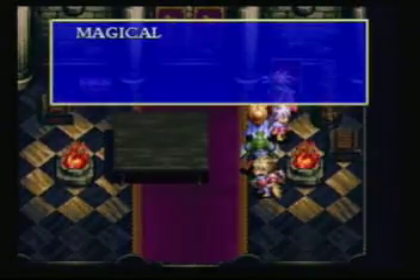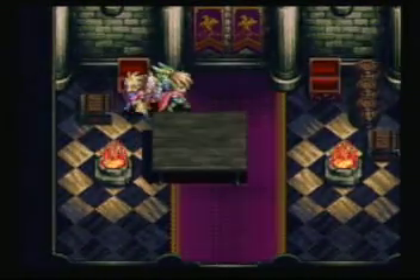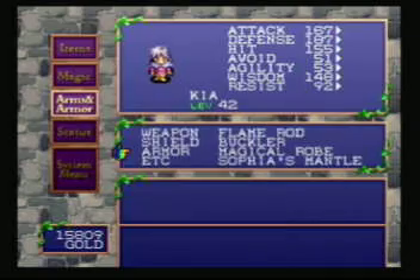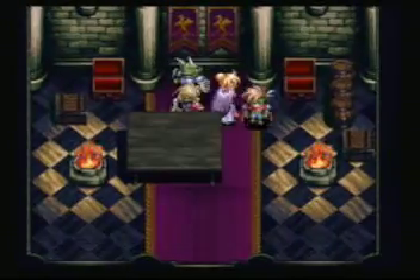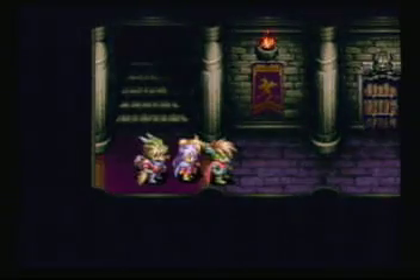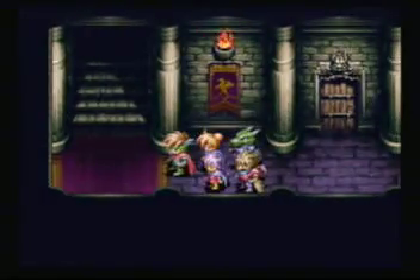Treasure chests. Magical robe — that's armor. Phalanx — that's a weapon, which always seemed kinda weird to me, because the phalanx always felt like a defensive military procedure. I mean, they use giant shields. Alright, so that's the stairs. We can go back and check, but I can almost guarantee there's nothing there.